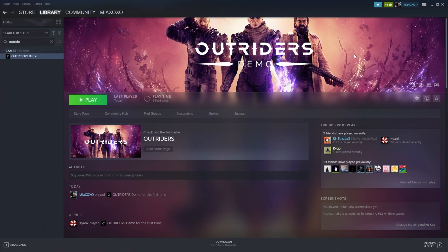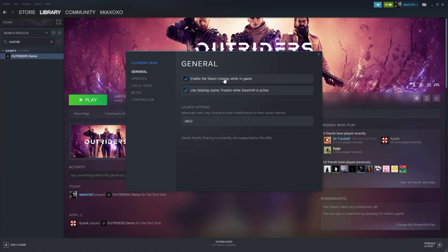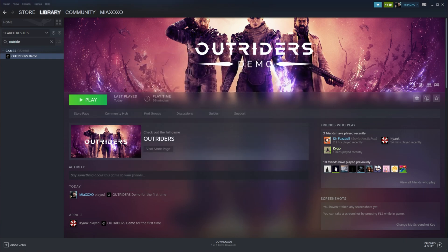Something that I've heard also helps is disabling the Steam overlay. I personally wouldn't do this as I use it a lot, but it is something that you can try. To disable the Steam overlay for this game, right-click Outriders, click Properties, and simply turn it off up here. And of course, if you have a third-party antivirus, it's a good idea to allow the game through the antivirus, or at least temporarily disabling it for a couple of minutes to see if it gives you an FPS boost compared to having it on.